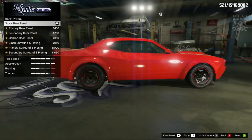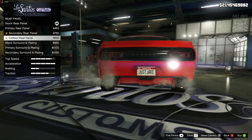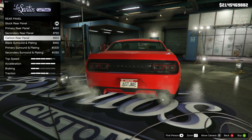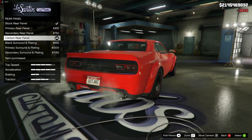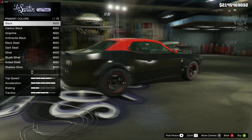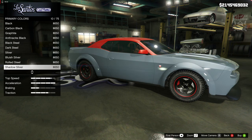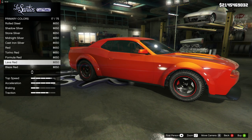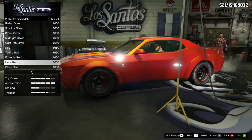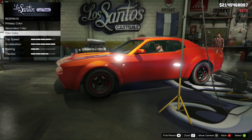For the rear panels I think it looks better blacked out, but since we've got the carbon front splitter we're going to get the carbon rear panel. Then for the respray primary color we're going to go metallic — something popping, nothing black or white, something crazy. That lava red metallic looks pretty awesome, kind of like a ready orange color, so we're going to go with that and the same color for the secondary.